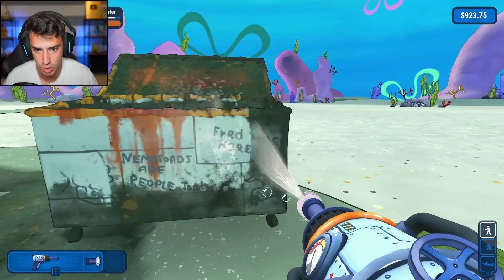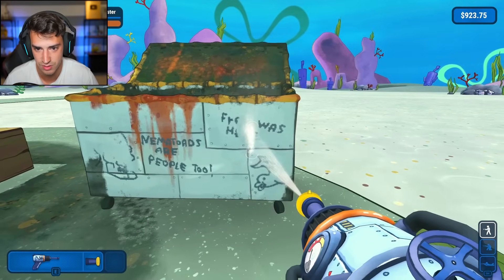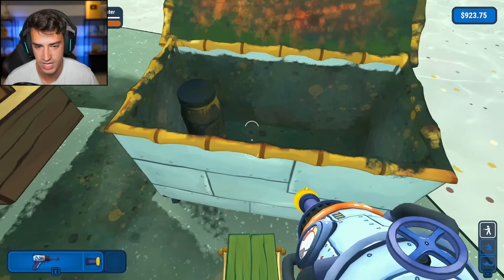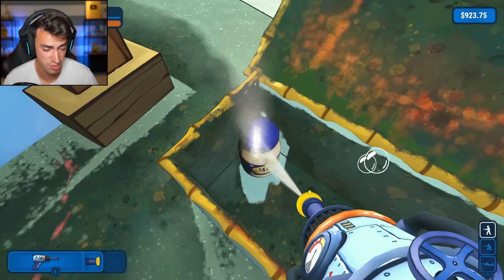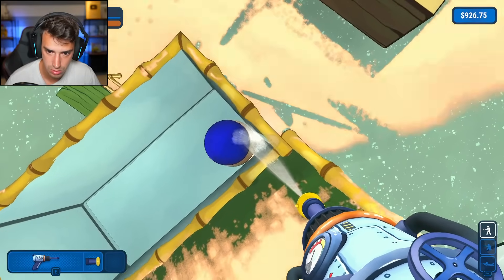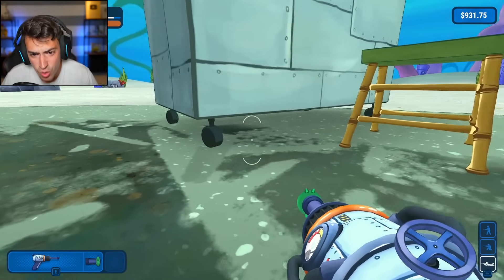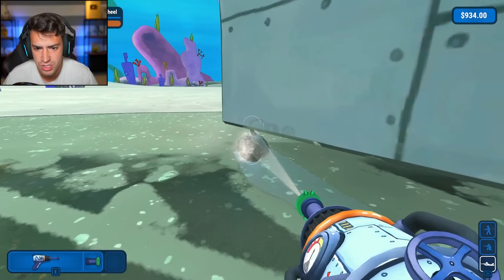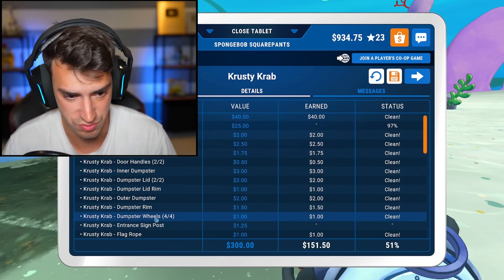Dumpster time. Look at that. Oh wow, that stuff's not coming off. There we go. We got to get a little higher pressure. Oh, that was a good narwhal. That is a disgusting inside of a dumpster, but that's kind of what they're there for. Why is there mayonnaise? Oh, this is Patrick's favorite instrument. Not difficult enough. I got to clean the dumpster wheels. Oh my gosh. Okay, I did it. Dumpster is totally clean. That's wonderful.